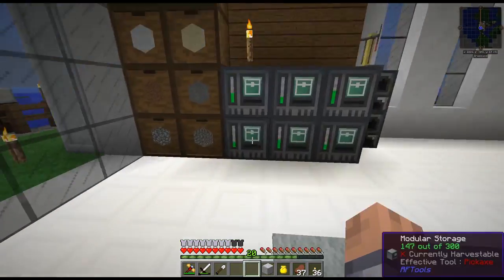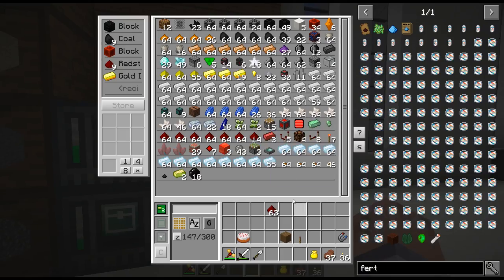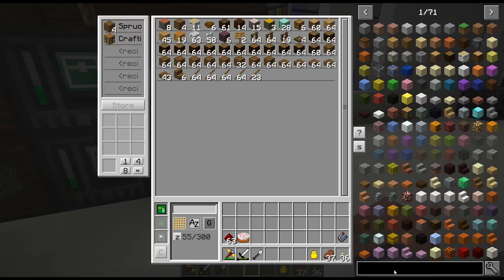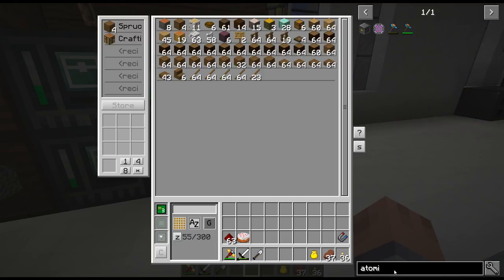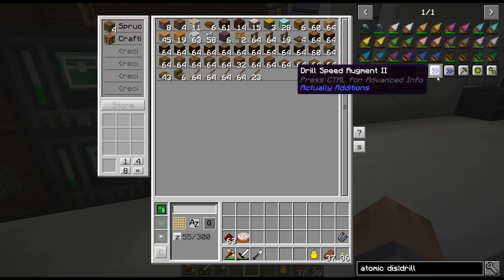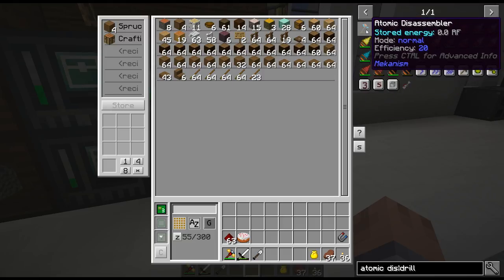Alright, that's enough rambling — we gotta get busy. Today we're going to get started with Psi. But before we do that, I want to make myself a new tool and show you — we now have Extra Utilities 2, Mekanism, and also Storage Network. So we have the Atomic Disassembler and the drill. These two are really cool; they both have their pros and cons.